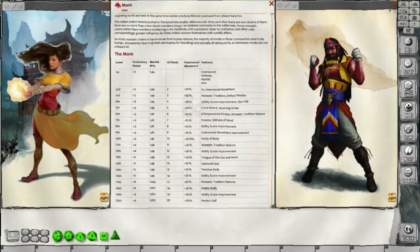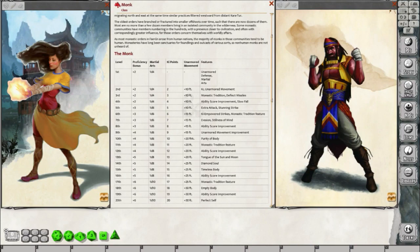Hello everybody, David here, and this is another Dungeons & Dragons 5th edition class archetype breakdown. In this particular breakdown, we're going to take a look at one of the new monk monastic traditions in the new Sword Coast Adventurer's Guide — the Way of the Long Death monastic tradition.